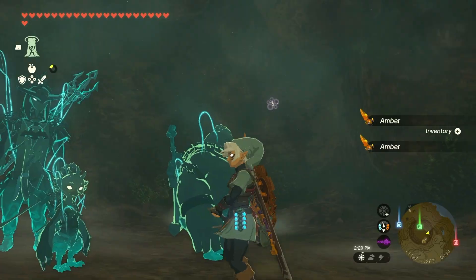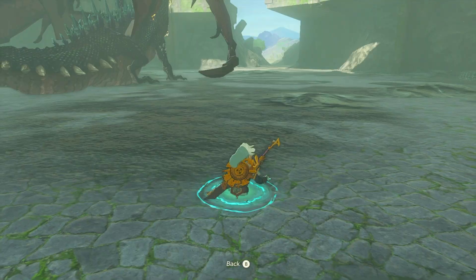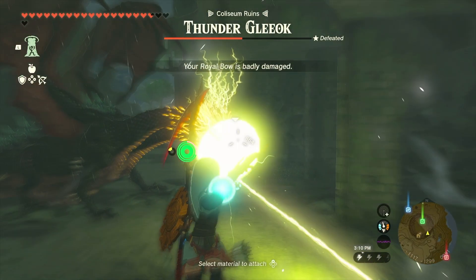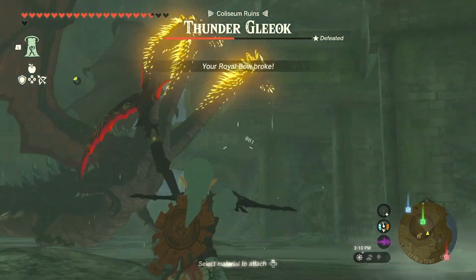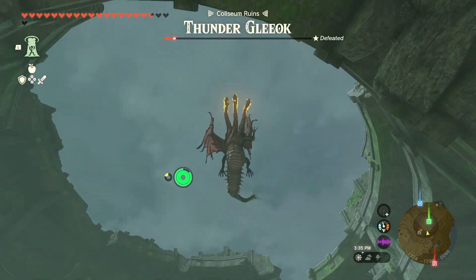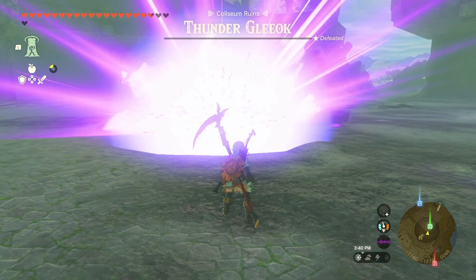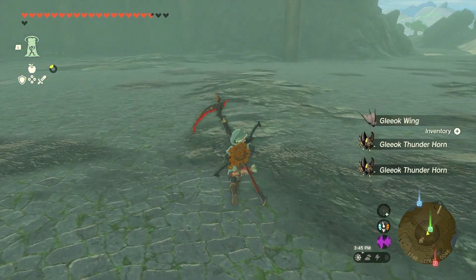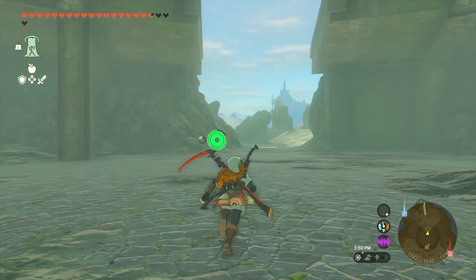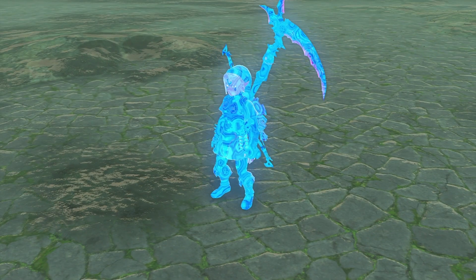Let me just kill this Gleeok for fun and then return to Lookout Landing, switch to night, and go to Colton. That actually was high enough to kill him — crazy. Well, that was simple enough. Fierce Deity armor is like the most broken set. I actually managed to upgrade it to the max — it gives 20 defense per piece, so a total of 60. That is really good, not to mention the attack boost it gives.